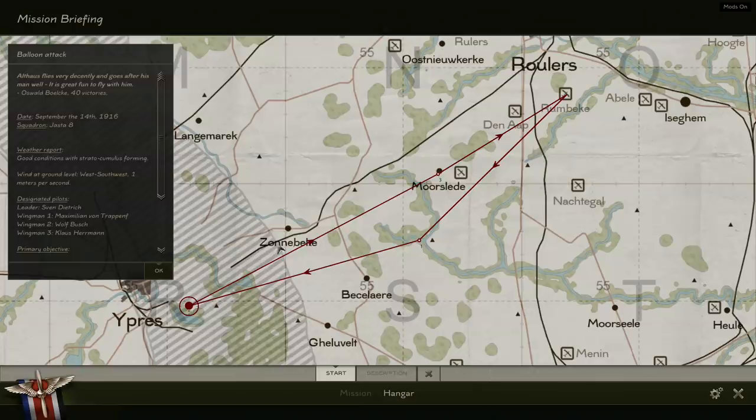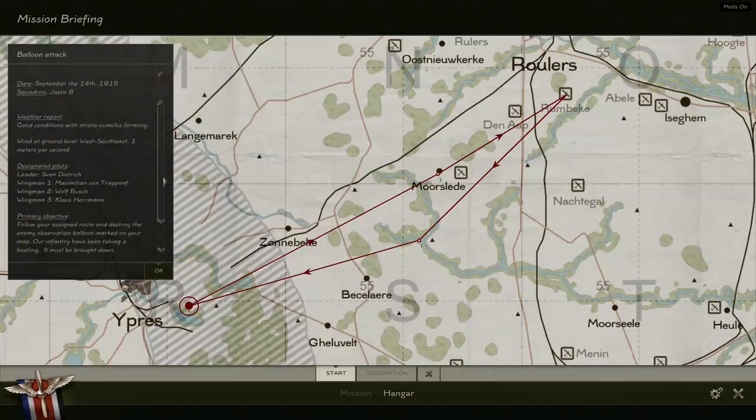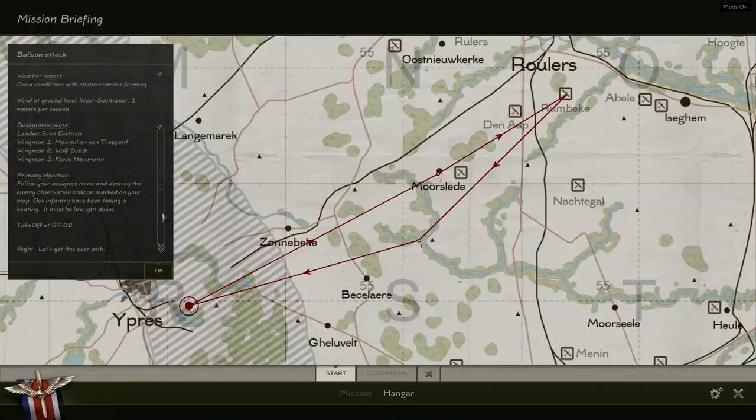Mission briefing: September the 14th. Yesterday weather good, conditions with stratocumulus forming, wind at ground level west-southwest one meter per second. Primary objective: follow your assigned route and destroy the enemy observation balloon marked on your map. Our infantry have been taking a beating, it must be brought down. Take off 7:02. It's a pretty direct route to just south of Ypres near the lake to bring down that balloon.